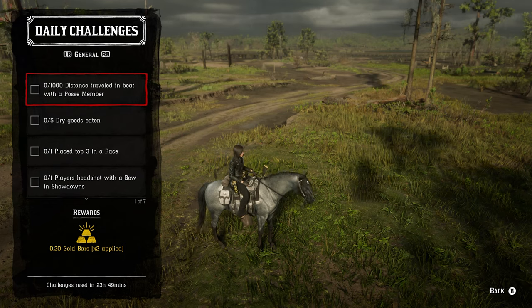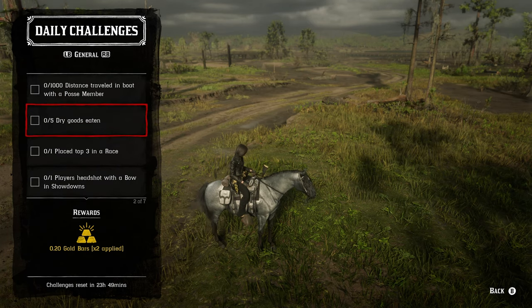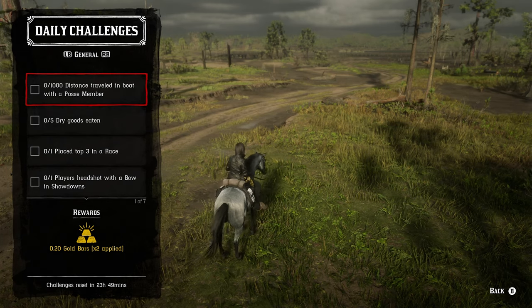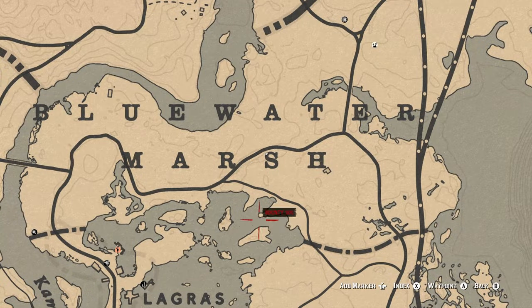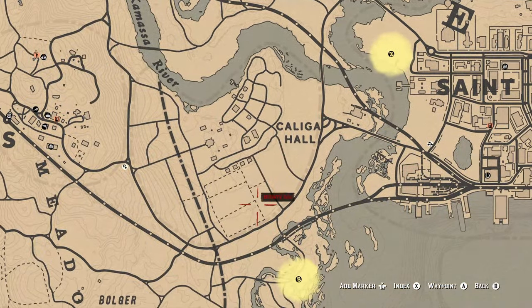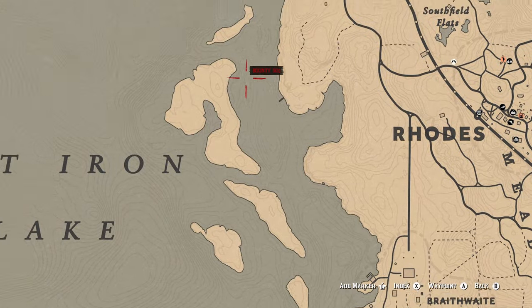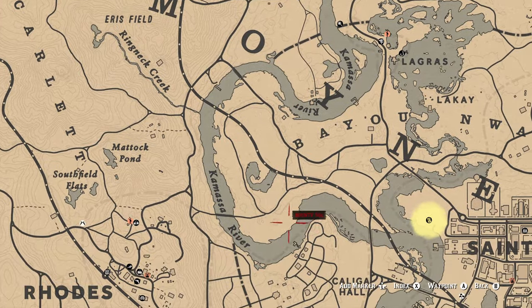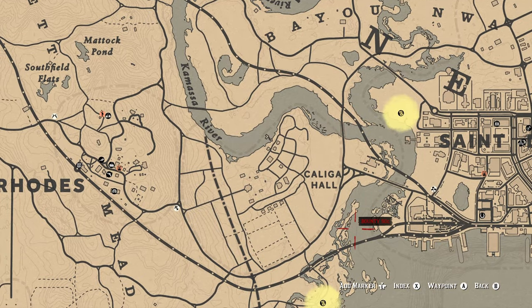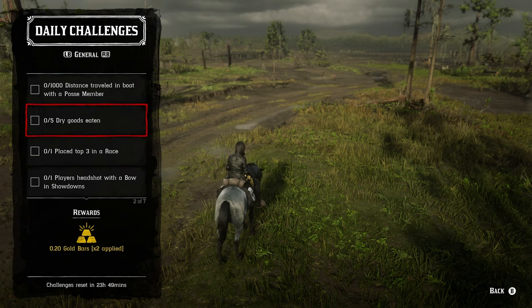A couple of challenges require a posse member — including the boat distance one and the bounty hunter one. For the 1,000 distance traveled by boat with a posse member, you'll need to be in a posse — either theirs or yours, it doesn't matter. If you're specifically looking for boats, you can find them around the islands outside of Rhodes, or along the Camisa River from time to time. You might find more canoes there, but boats are available — it's a two-part challenge: join a posse, find a boat, then do the distance.